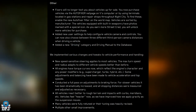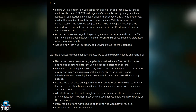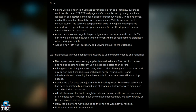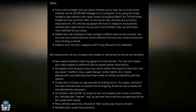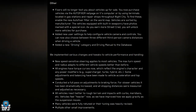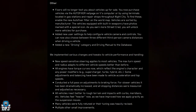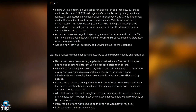Fixers will no longer text you about vehicles for sale. You now purchase vehicles via the Auto Fixer net page on V's computer or by using terminals at gas stations and repair shops throughout Night City. A new Auto Fixer filter on the world map has been enabled, vehicles are sorted by manufacturer, and vehicles with built-in weaponry have photos marked with a special icon. New user settings help configure vehicle camera and controls, including a choice between three different third-person camera distances.